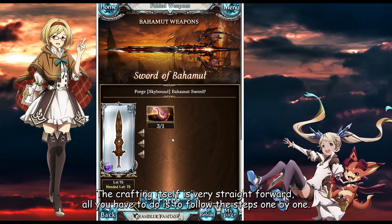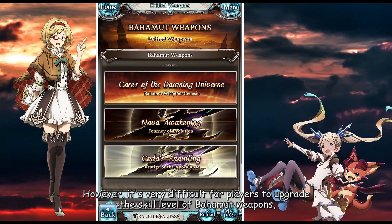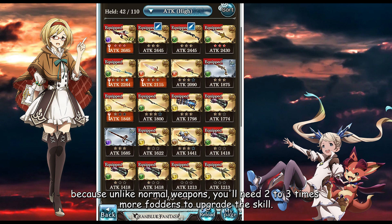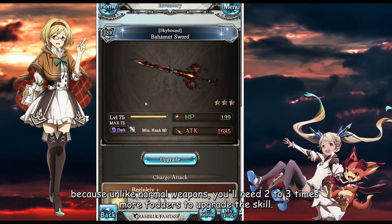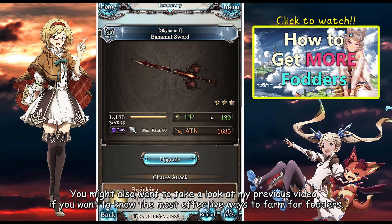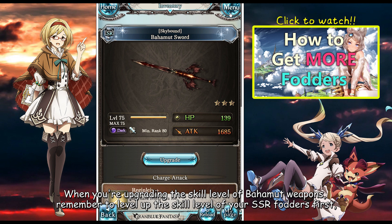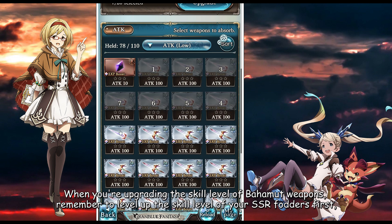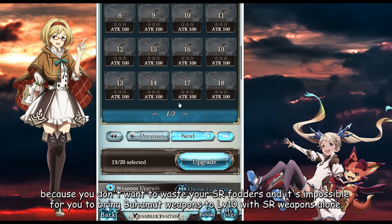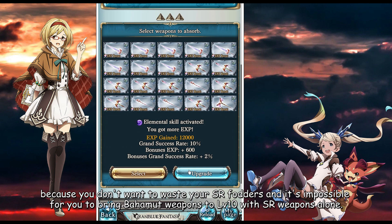The crafting itself is very straightforward — all you have to do is follow the steps one by one. However, it's very difficult for players to upgrade the skill level of Bahamut weapons, because unlike normal weapons, you need 2 to 3 times more fodder to upgrade the skill. When upgrading the skill level of Bahamut weapons, remember to level up the skill level of your SSR fodder first, because you don't want to waste your SR fodder, and it is impossible to bring Bahamut weapons to level 10 with SR weapons alone.